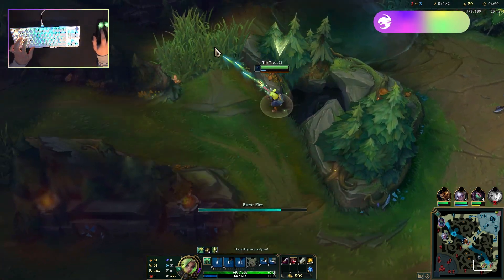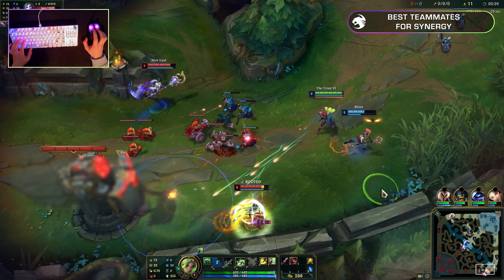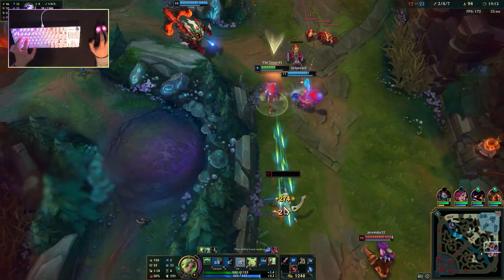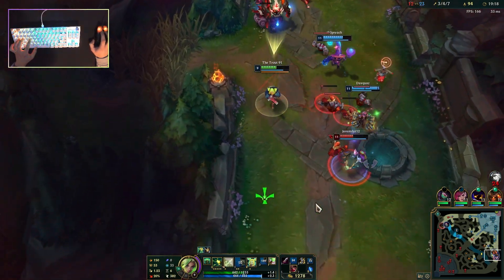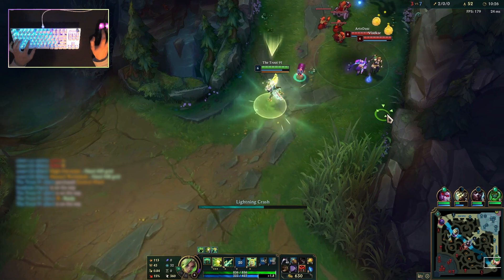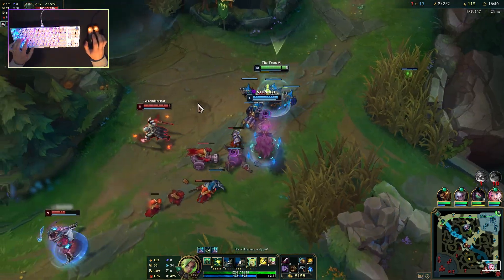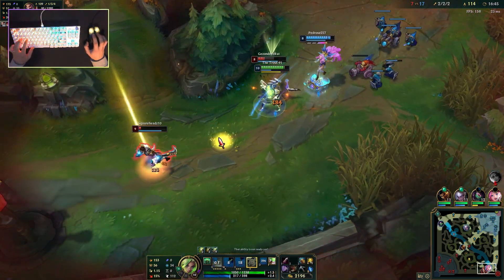As for who to synergise with, for supports I'd recommend champions like Lux, Nami, Lulu, Morgana, Leona, or Karma — anyone that can help you lock down opponents will be a strong teammate. If you're playing more passive, use champions that can provide a shield to proc your passive or heal you to sustain in lane. Zeri is also very good against champions like Lulu, Vayne, Caitlyn, Kaisa, Sivir, Alistar, Nautilus, and Braum. Any champions that can't easily get away from Zeri are at a straight-up disadvantage, as she'll get onto them and usually kill them in a favourable scenario.